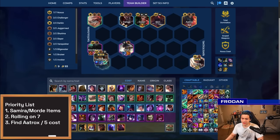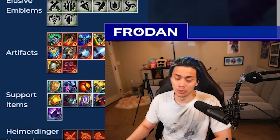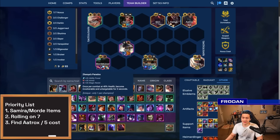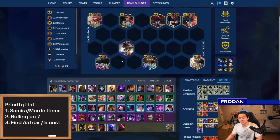You can have Cassio and Mordekaiser target the same thing since they're both AP champions. So if you have Ionic Spark on Swain, you can have Swain on one side and the AD units on the other. If you're looking for Ornn items, the best replacement for RFC is Sniper's Focus — that's by far Mordekaiser's best Ornn item. I also want to give a shoutout to Zhonya's, because it gives Mordekaiser vulnerability protection and makes him a lot safer in mid to late game fights.